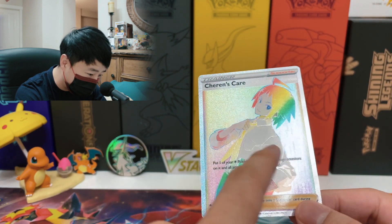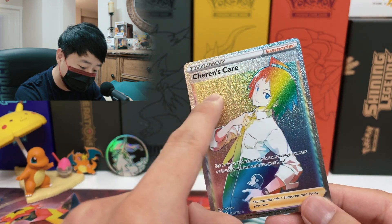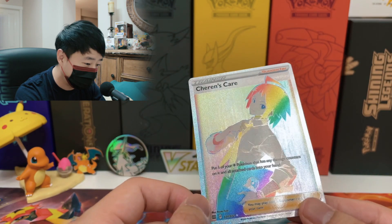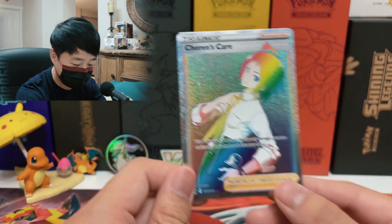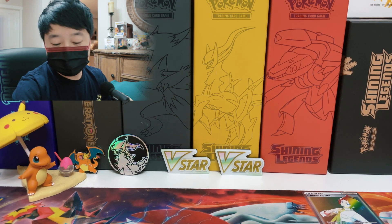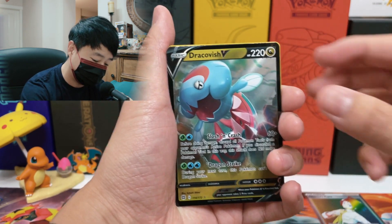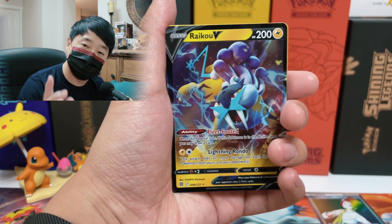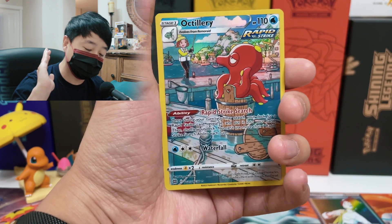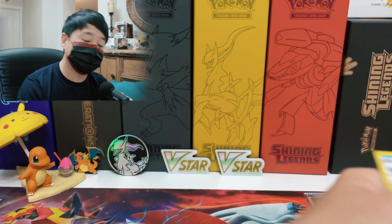I love this card — the texture of the background and the character are different. There are two types of texture: the star-dot texture and a vertical texture on the side. I believe that's intentional, not a print line. Those were the great pulls for today. For this week's giveaway, we're giving away Dracovish V, Raikou V, and the full art Irida — I already pulled Irida from last week so I don't need two.